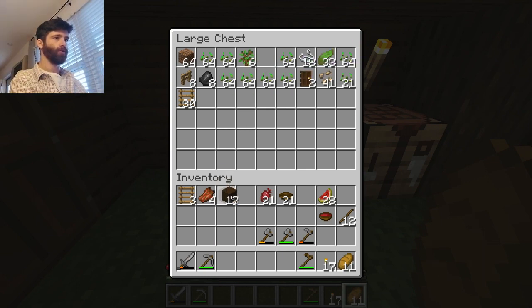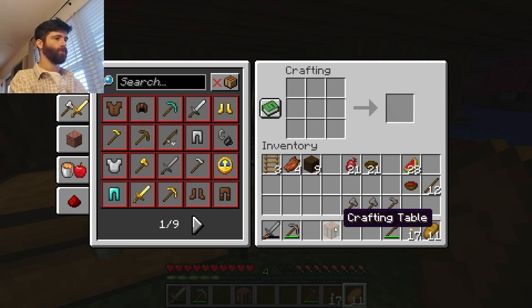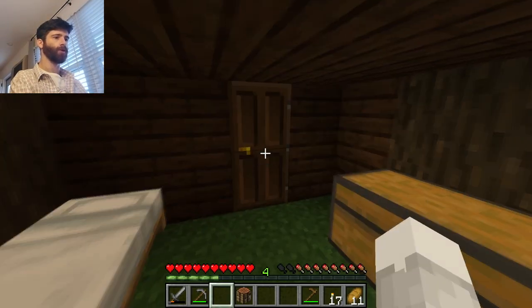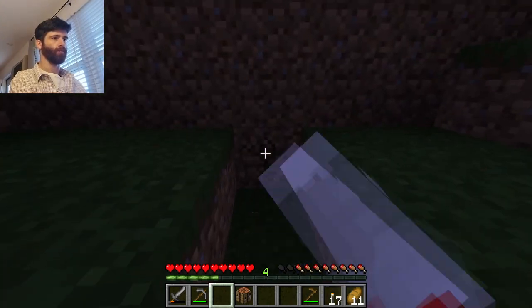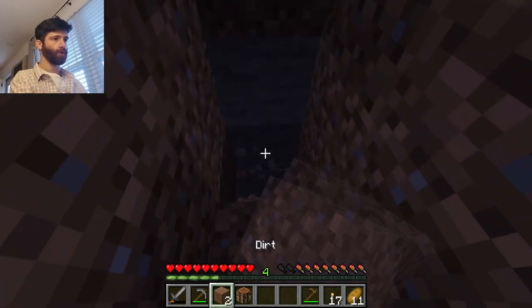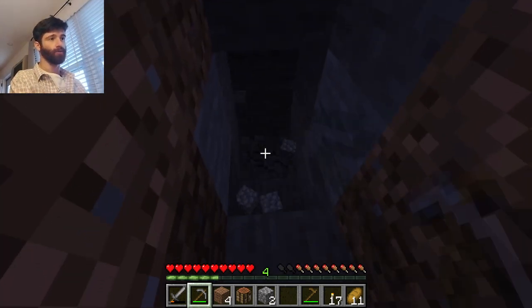And some wood so that I can make more sticks, tools, and also this crafting table. All right, that should be good for now. Let's go right here, close to home. I want a shovel but it's okay, I don't need a shovel really - because see, already there is cobblestone. I already hit cobblestone.